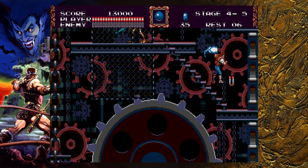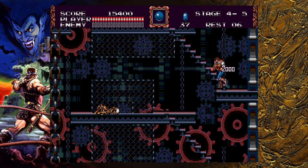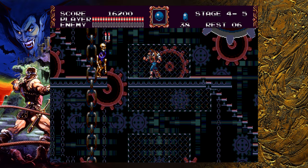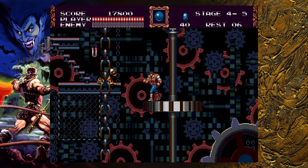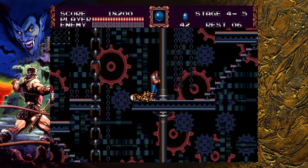Now we are in 4-5, which is every Castlevania player's nightmare: the clock tower. This clock tower is actually one of the easier ones in this series — you just got to make your way up. The trick here is you do have Medusa heads, although there's only ever one on the screen at a time, so it's not too difficult. But these night skeletons — their swords extend, so even though it looks like they don't have a lot of range, they have big range and can poke you from a really far distance.